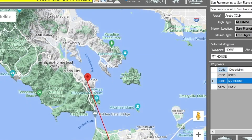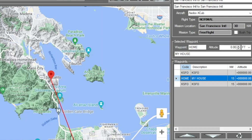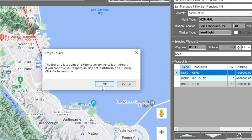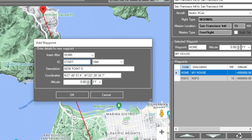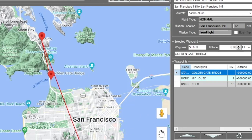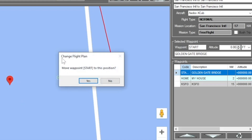So we're taking off from KSFO, landing at KSFO, and stopping at my house. But actually, let's get rid of the KSFO departure — I don't want to spawn there. Instead, let's give ourselves a brand new start: we'll spawn over the Golden Gate Bridge. We'll call this 'My Start' and move the Golden Gate Bridge waypoint to the top so it's our first waypoint. Then we'll spawn on the south side of the bridge and fly over it on our way to Sausalito.